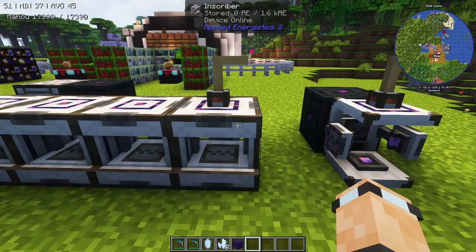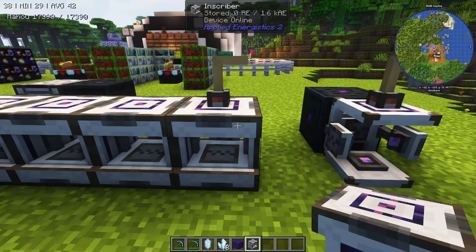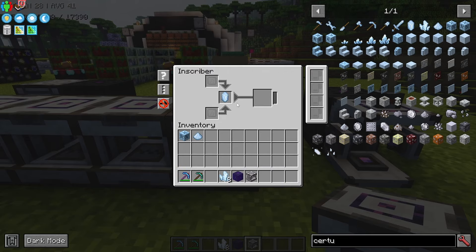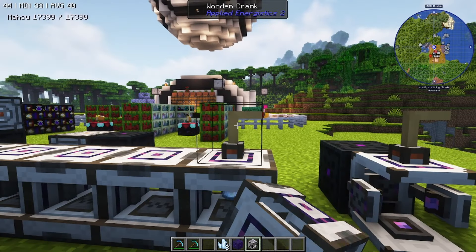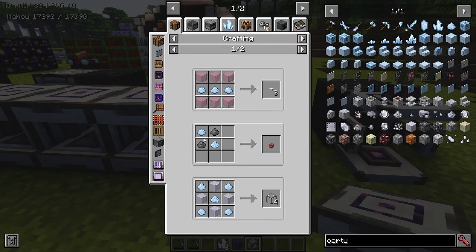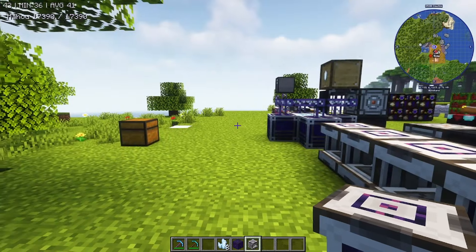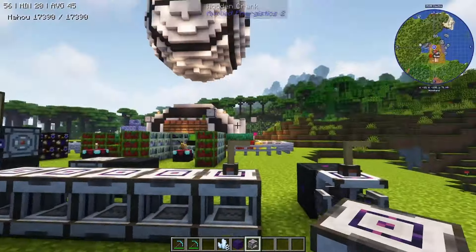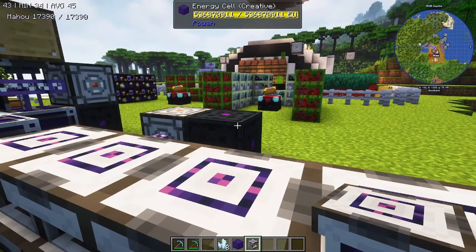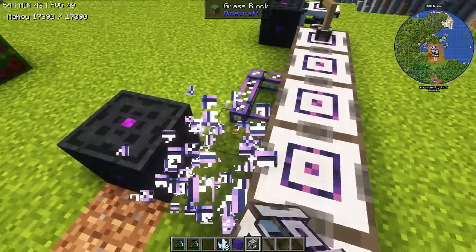Next you're going to want to make yourself some inscribers. They're relatively easy to make but you do need some slimeballs to make the sticky pistons. What the inscriber does is — if you put in certus quartz and use the hand crank — it will smoosh it up and give you certus quartz dust. There are recipes that need certus quartz dust, like quartz fiber, which is used to make ME cable.